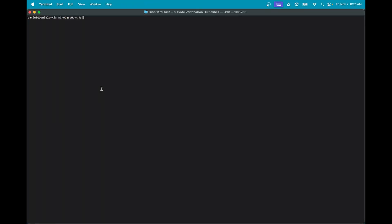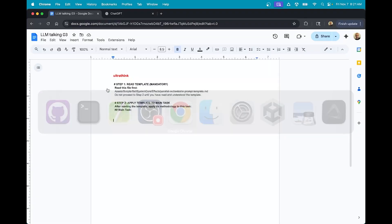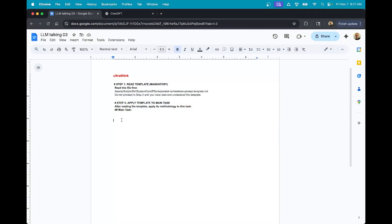Let's go to Claude Code. This is my design sheet. What I can do now is copy the file path and bring it over here. This is just a template I use for working on new tasks. There's a video I created that covers the system — it allows me to spawn sub-agents and get a more thorough implementation.